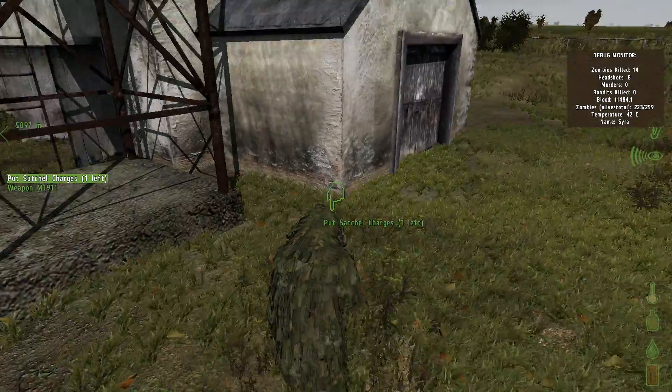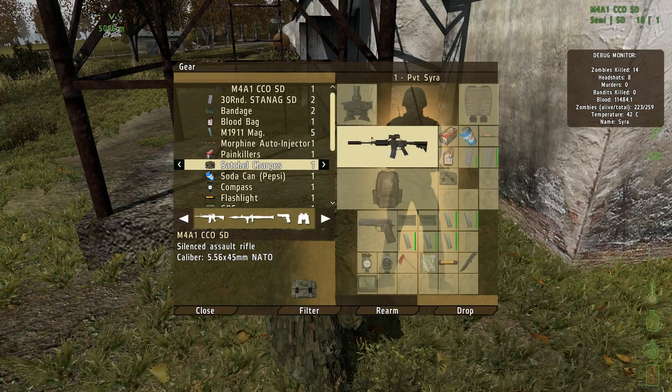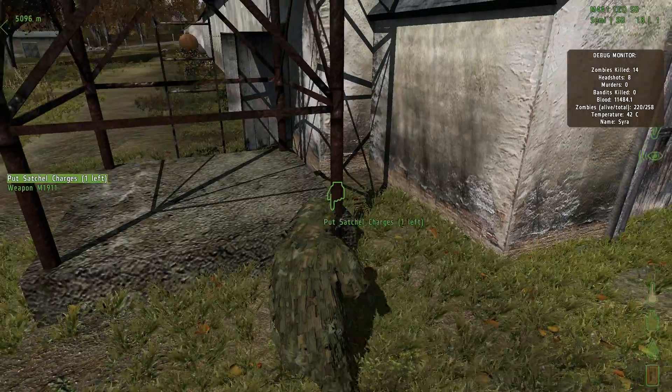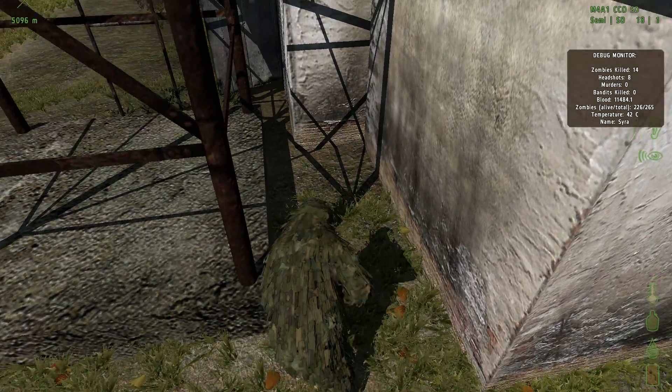We found something called a Satchel Charge, and the inventory looks a bit like this. I've never used one before, so God knows what's gonna happen. But I hear that you gotta plant it, and then we'll run the whole way.